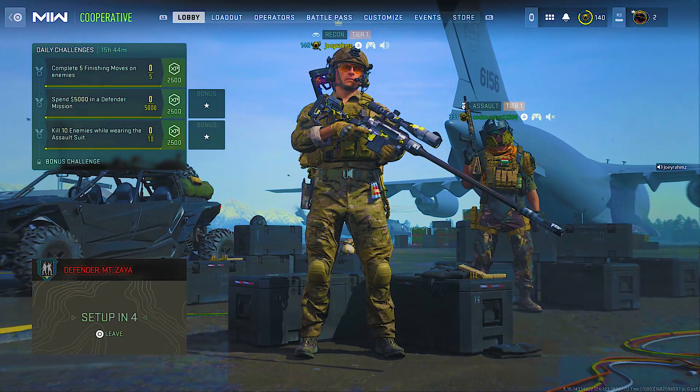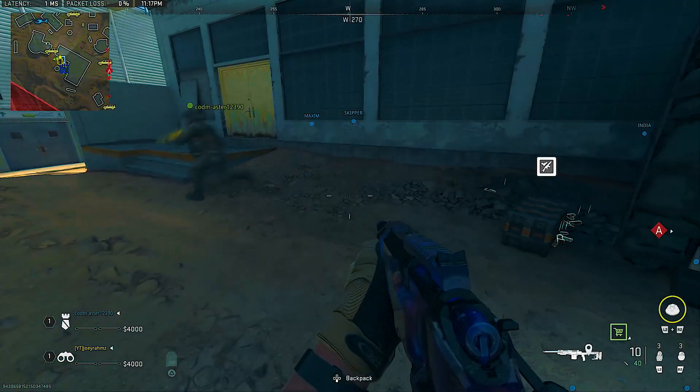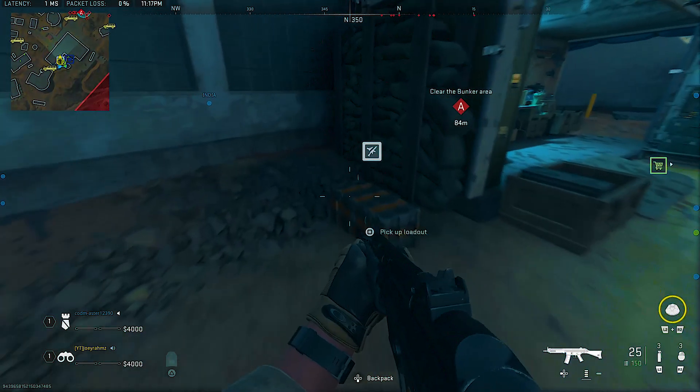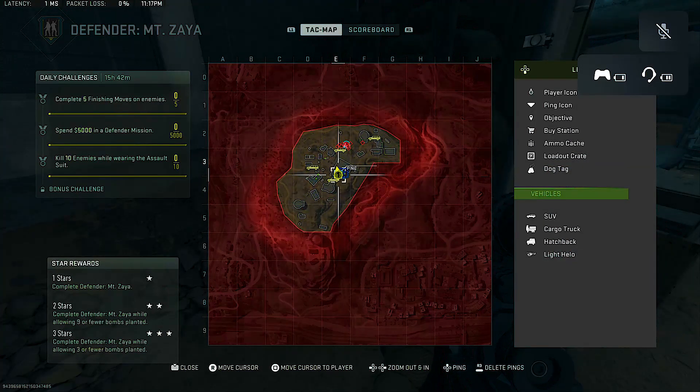The first thing you need to do for this glitch is invite your friend to play Defender on Mount Zaya. Once you've both loaded in, your friend can now leave so that you're solo, because this glitch only works properly when you're solo. Once your friend has left, go to the loadout and select the loadout you prepared before entering the match.